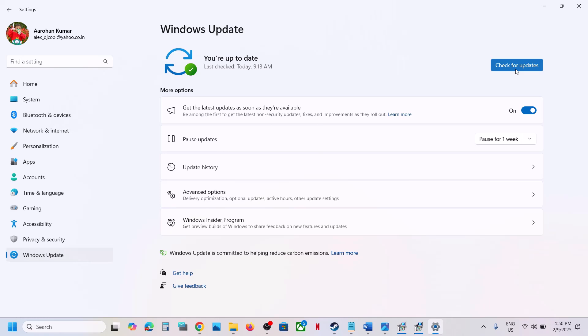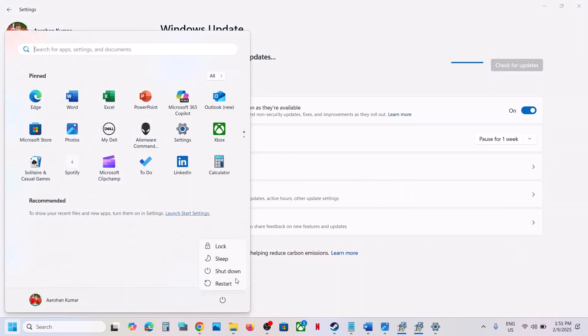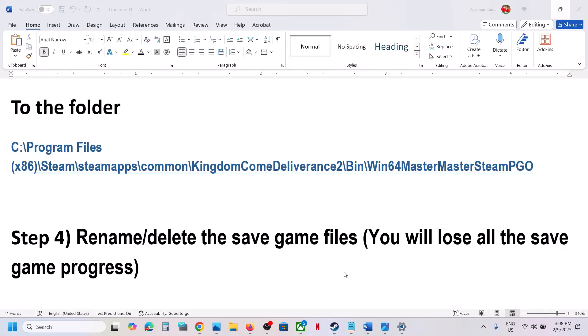Go to Windows Update or Update & Security and click Check for Updates. Once all updates are installed, restart your computer, then launch the game and check.